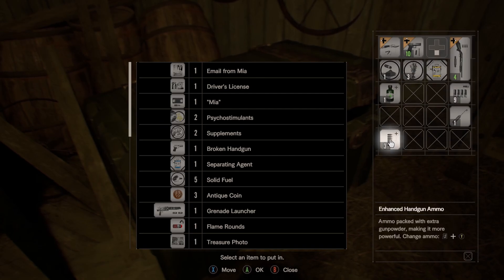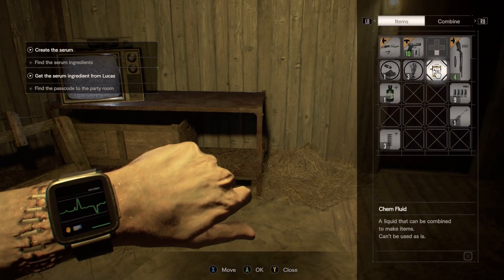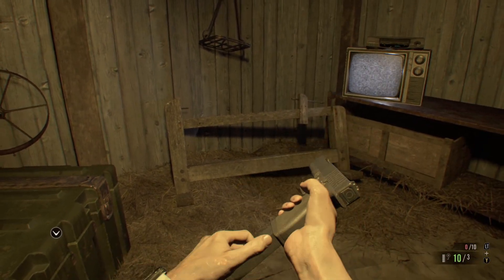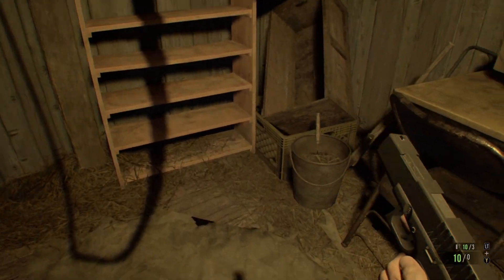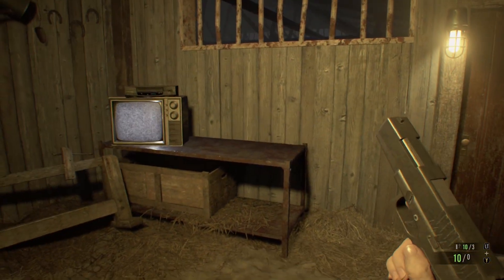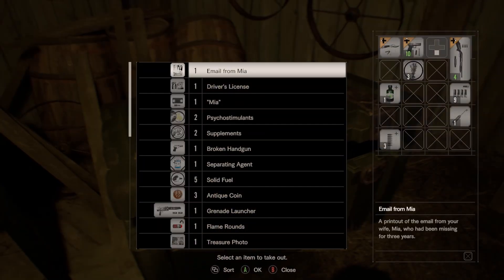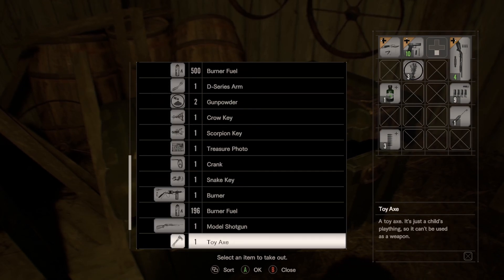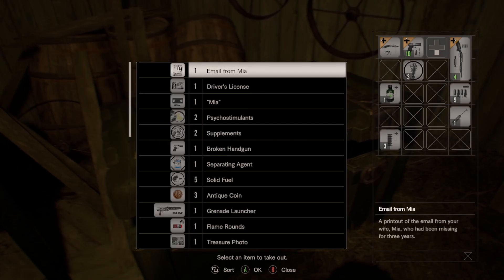We could use some more handgun ammo. We could just do that — then we have a bit more, and this is just a normal one. We'll use normal stuff for now because we want to save the really powerful stuff. I don't know, do we have anything to increase our healing? Not really — we have one kit, one powerful healing thing.